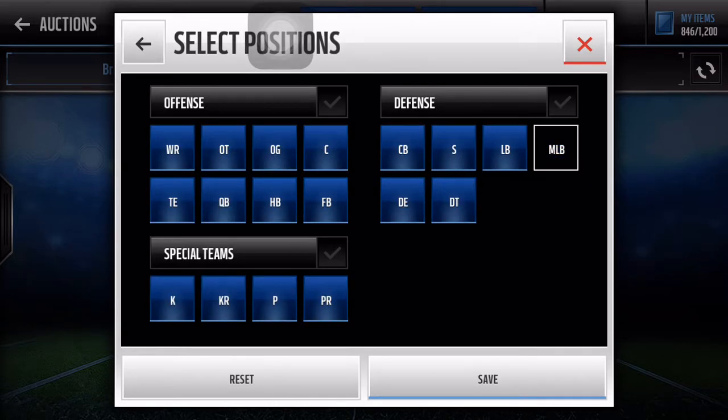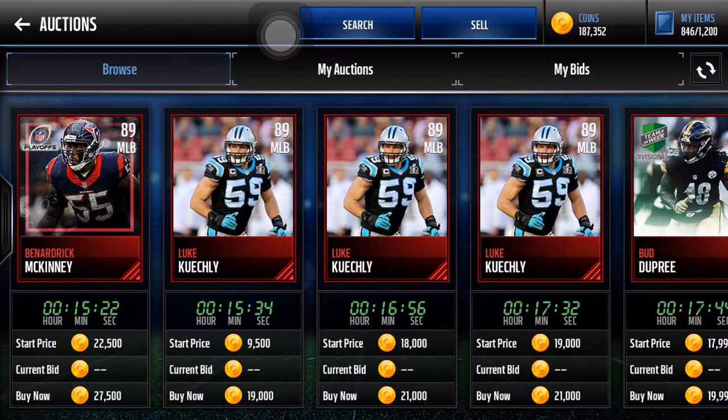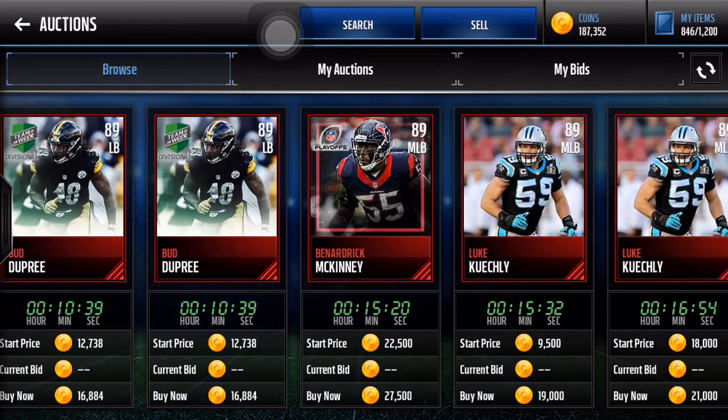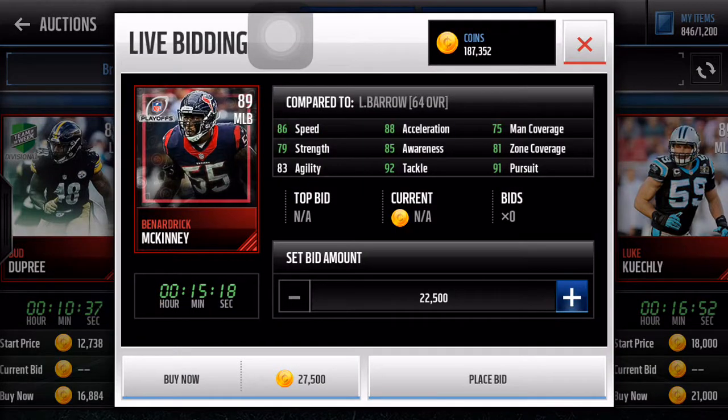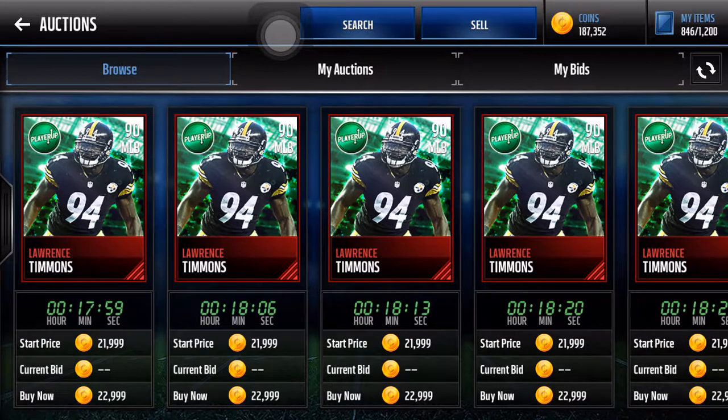Now let's go to the linebackers. I'm going to need some of these. The Bud Dupree does not have great stats, I already checked. But there's this guy I didn't see before — maybe I'll get this Timmons.